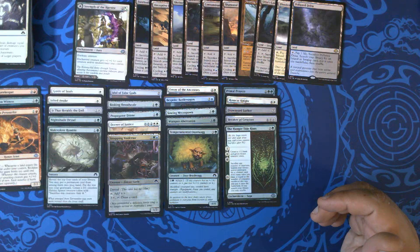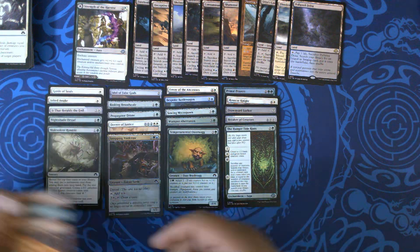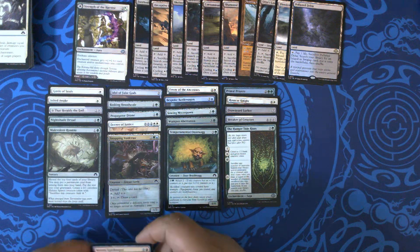Bountiful Landscape, Contaminated Landscape — though contaminated really only gets white and blue for us. Shattered Landscape gets white and red. Sheltering Landscape. Deceptive Landscape, which is arguably our best one. Foreboding Landscape, along with Strength of the Harvest. Then we have Molten Gatekeeper, Evolution Witness, Reckless Pyrosurfer, Guide of Souls, Jilted Awake, It That Heralds the End, Nightshade Dryad, Malevolent Rumble, Idol of the False Gods, Basking Brood Scale, Propagator Drone, Decree of Justice, Snapping Void Craw, Envoy of the Ancestors, Bespoke Battle Wagon, Sewing Microspawn, Wumpus Aberration, Temperamental Oozwag, Primal Prayers, Rose Cott Knight, Drowned Yard Lurker, Breaker of Creation, The Hunger Tide Rises. We would run one mountain, one island, two plains, and two forests — which is a little light on basics.